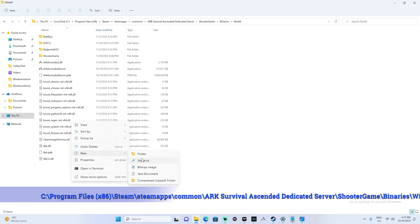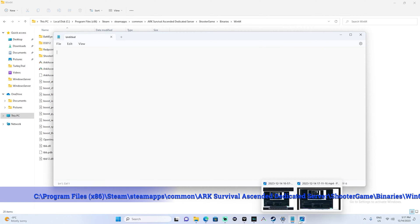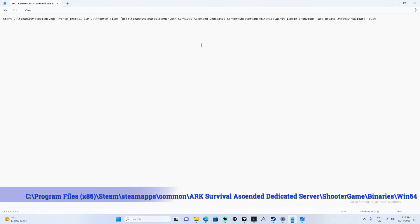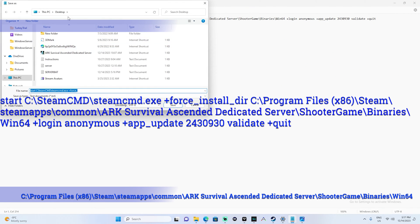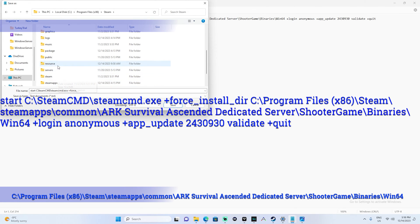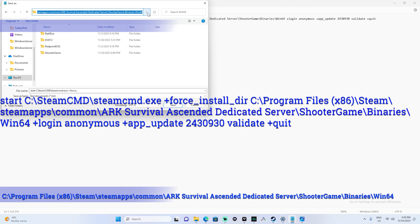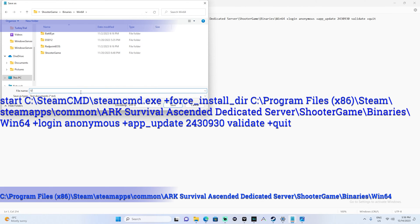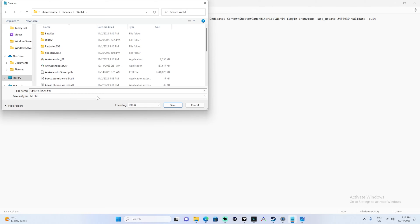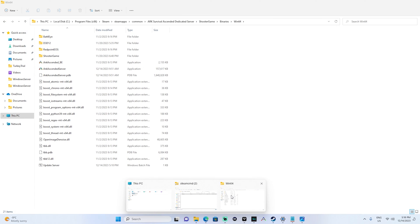We're going to open up Notepad and paste a command in there — I'll put the command on screen for you. We're going to save that into the same folder as our server, that same Win64 path, and we're just going to call this one 'update_server.bat'. Set the file type to All Files and hit Save.